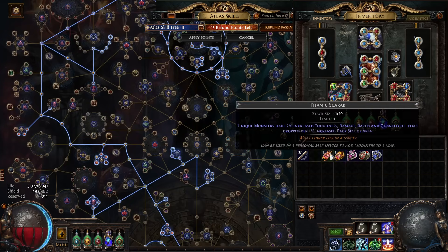For the Titanic Scarab and Titanic Scarab of Legends — this is what prints all the uniques in your map. What Titanic Scarab does is give unique monsters 2% increased toughness, damage, rarity, and quant per 1% increased pack size of the area. These maps have somewhere around 160 pack size, meaning they're getting 320% increased damage. In other words, every single unique monster in your map at baseline is doing four times the damage and is also four times more tanky.